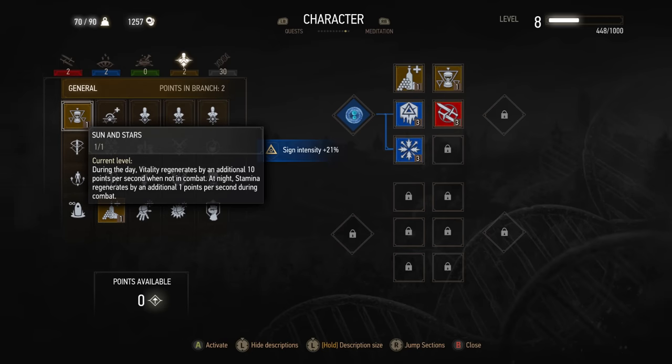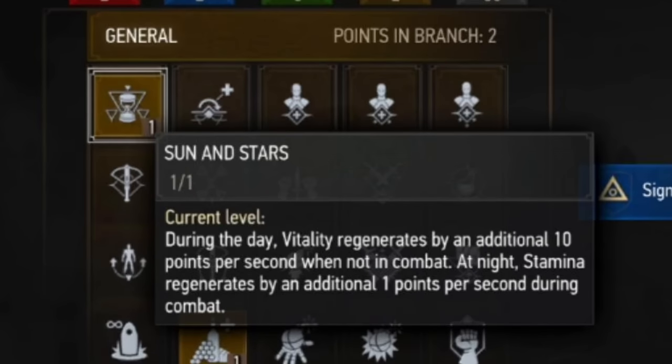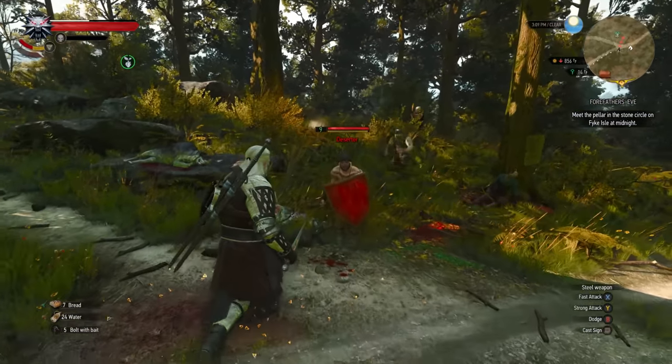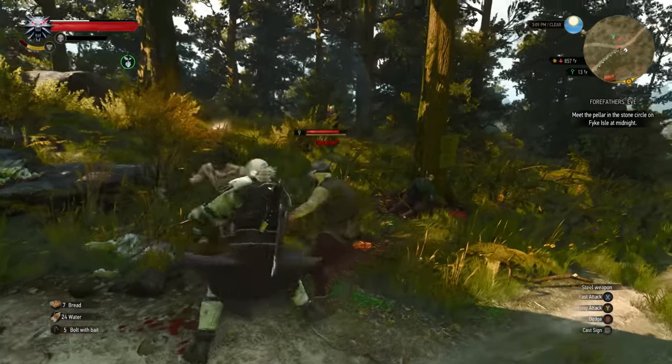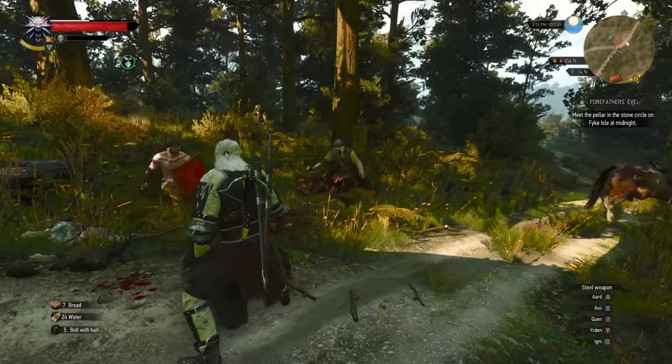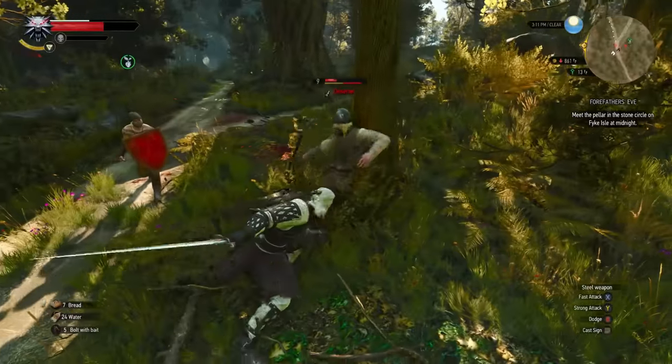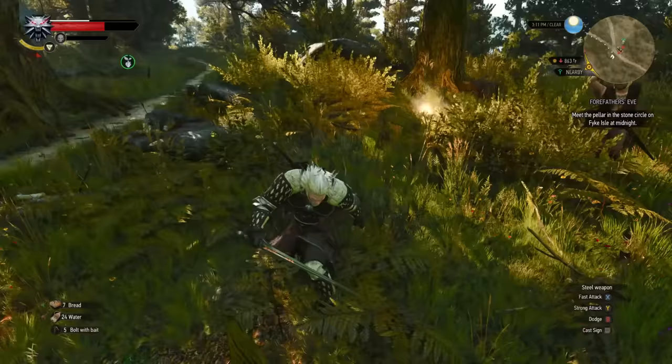Once you have some skills available, get the Gourmet skill — it's actually overpowered. Slot it and a single food item will last 20 minutes rather than 10 seconds, preventing you from having to buy as many food items from merchants and saving those crowns for more important things. Sun and Stars is also a great skill: during the day you get health regen, and during the night you get stamina regen. Any health regen is important in Deathmarch. These are the two main ways you will keep your health up outside of combat — unless you're desperate and need to pop Swallow.